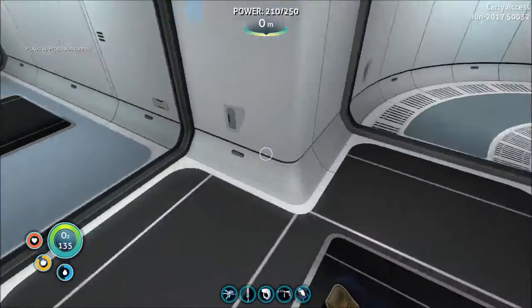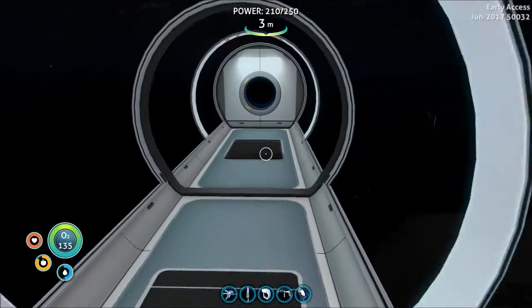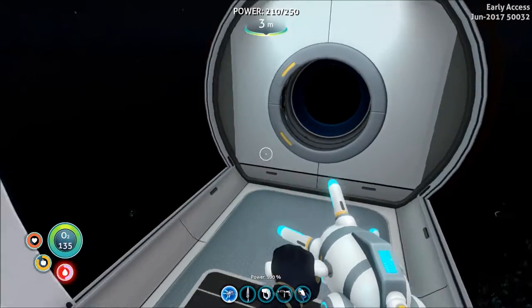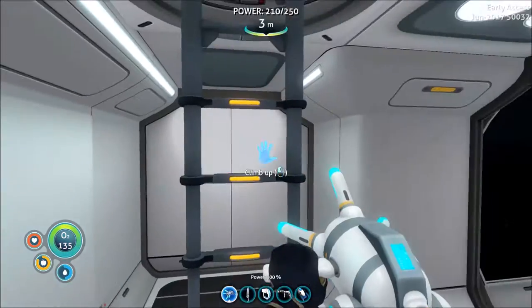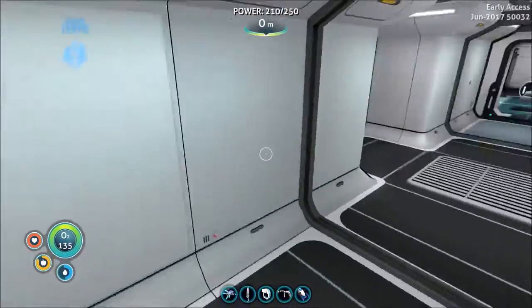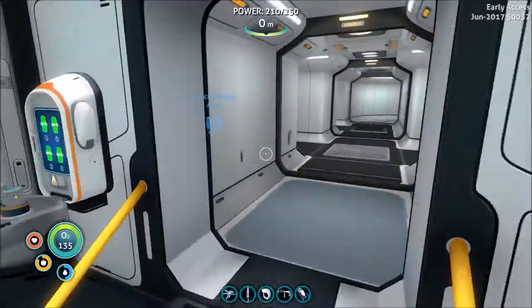Basically, grab shit and shoot it. Hopefully this works for what I want to do. Down here I just have this area underwater set up for when we get a moon pool, so we can set that up underwater like it's supposed to be. Other stuff I did off screen, besides gather all the stuff to get this base going.